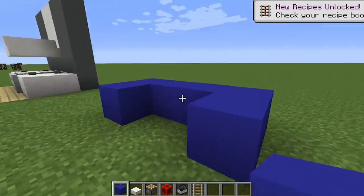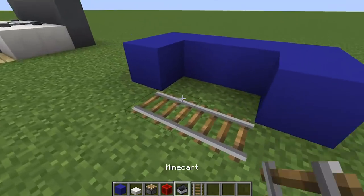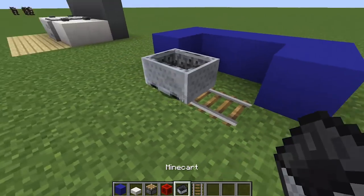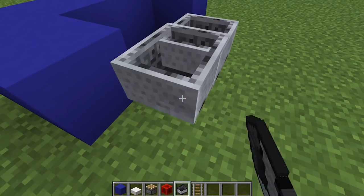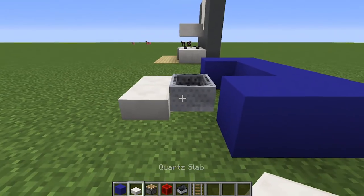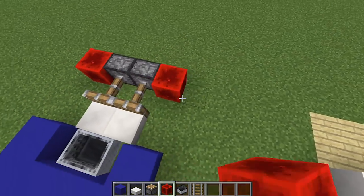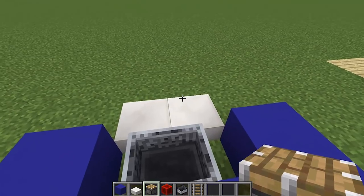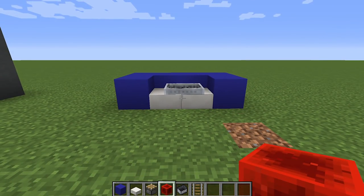First build out a normal couch shape. To make it sittable, place rails in front, put a minecart on them, then destroy the rail and nudge the minecart off slightly. Destroy the remaining rails so the minecart sits in the middle. Place quartz slabs in front of the minecart, then use pistons activated by redstone blocks to push the minecart into the couch. Add two more pistons and activate them again — the quartz slabs get pushed inside the minecart, which is now embedded inside the couch.